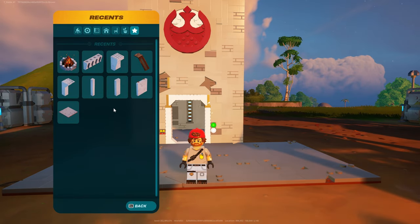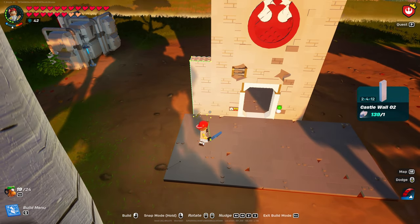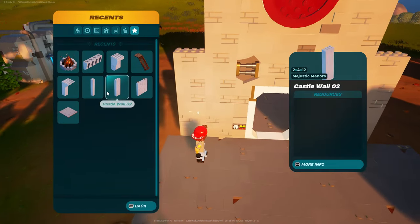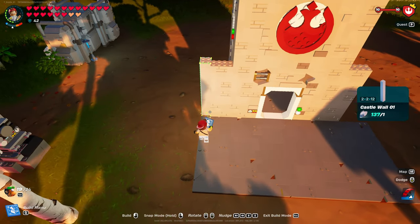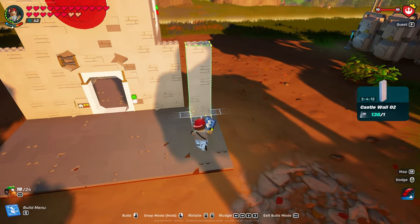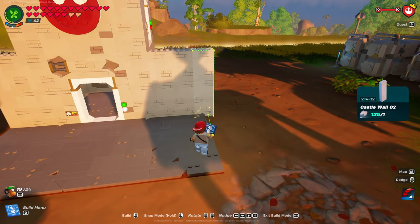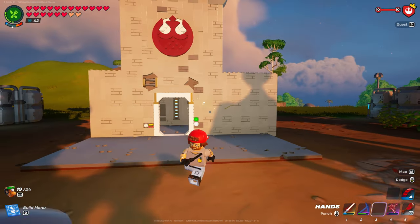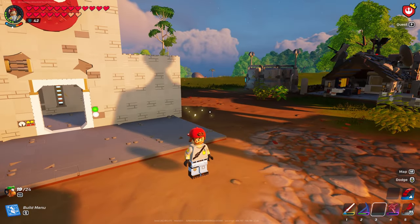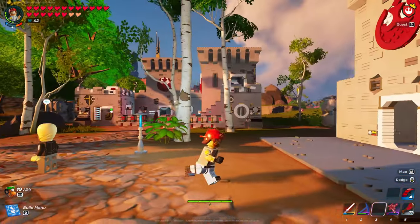Now do the courtyard walls. Grab castle wall number two. This is going to be castle wall number one — actually you can go with three of those next to each other. So it should look like that. Let's start with the right side and do the right tower next.